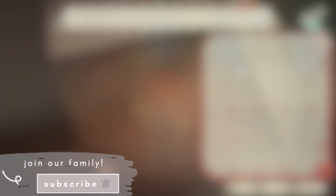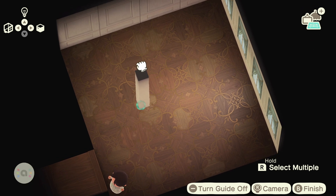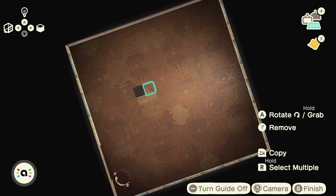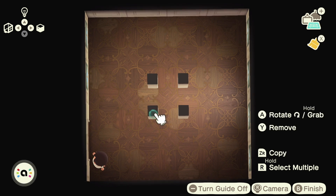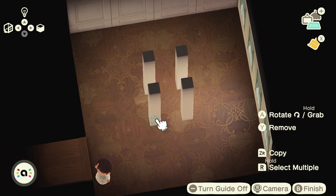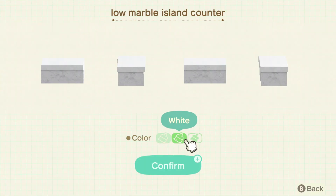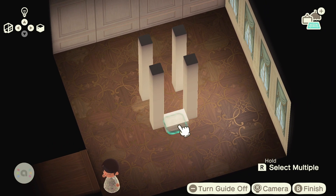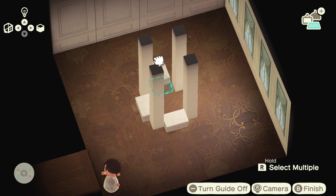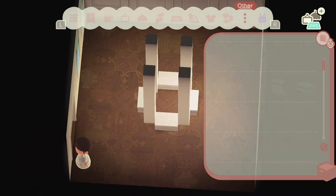This video will be relatively short since this trick is very easy and doesn't take a lot of items. We'll begin by using pillars — you can use any pillars of your choice depending on what kind of aesthetic you're going for, but I decided to use white simple pillars. The next four items are going to be the low island counters; I chose marble. I was playing around with items on Harv's Island and this is something I just sort of discovered.